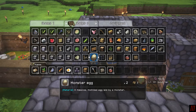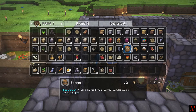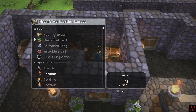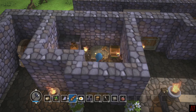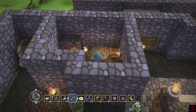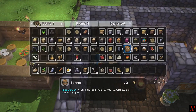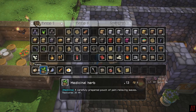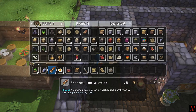Thought I had a mattress somewhere. Perhaps I do not have a bed that I can just change. Can I make one? We'll make this. That's good. And we will make a straw door. Perfect. I'm gonna put that away, and tidy that up a bit.